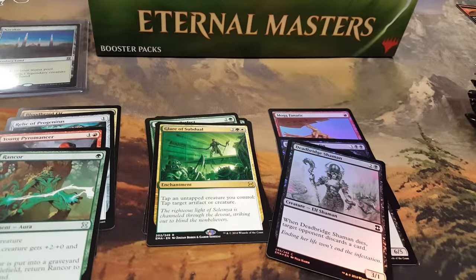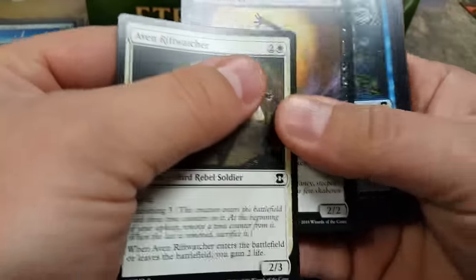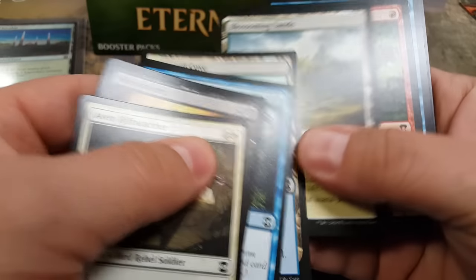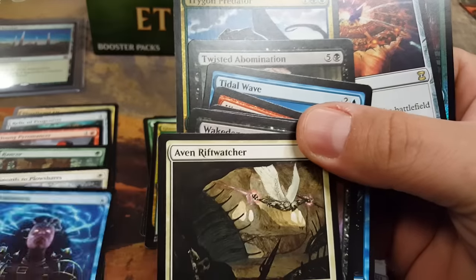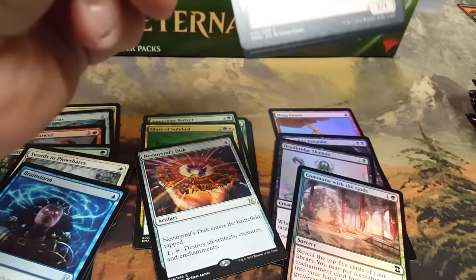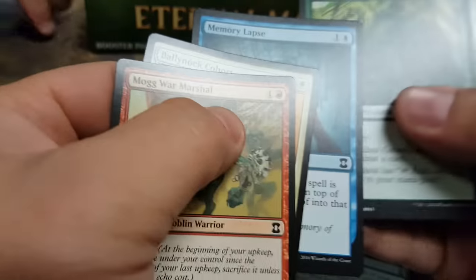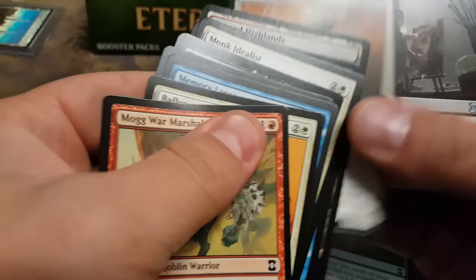Holy shit, dude — fucking foil Karakas! Outside of a foil Mana Crypt, there is no other card you could get that's worth more money. Tell Brett — Brett, I got you something. Brainstorm. I'm not joking, dude. Look at this thing, it's beautiful. Let's do the bend test — look at this bad boy. It's a foil one, I've never seen one. It's pretty — like the Judge one. That's going to be some good shit.